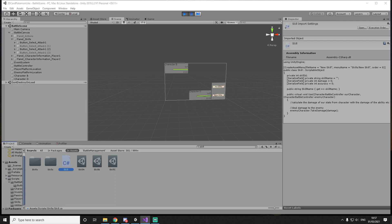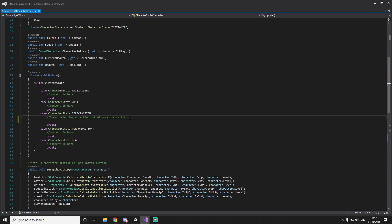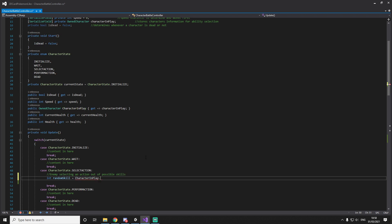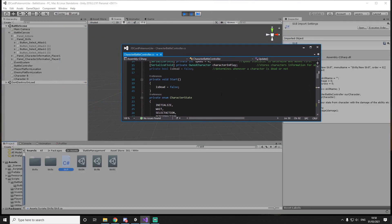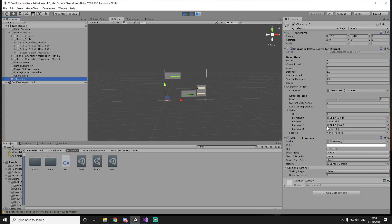So I'm just going to drag this to the other screen and bring our character controller in here because I want to see better what's happening. So here what we'll do is: integer randomSkill, and that's going to be equal to character in play. We should have our skills, so we'll do random.range — put a zero and we'll do character.length. Although that is going to be quite problematic — what if our enemy doesn't have exactly four skills? Our enemy doesn't have any skills to start off with.